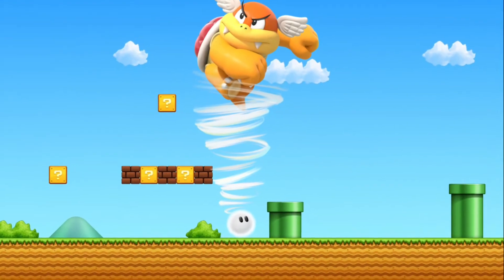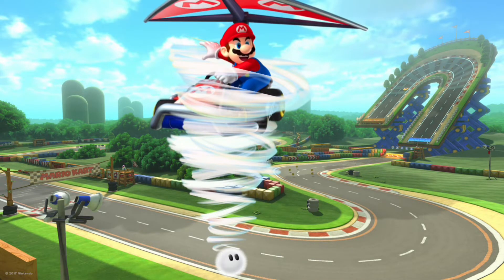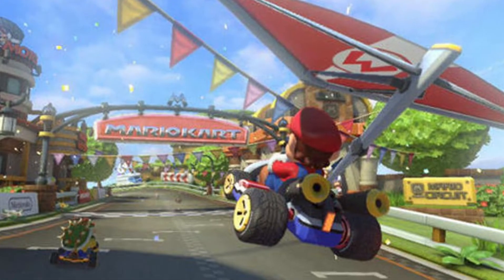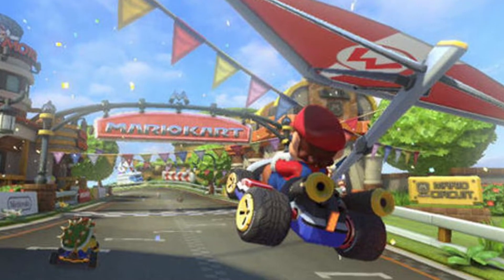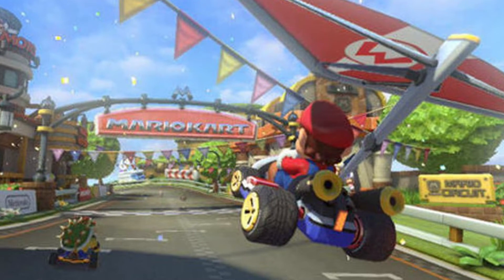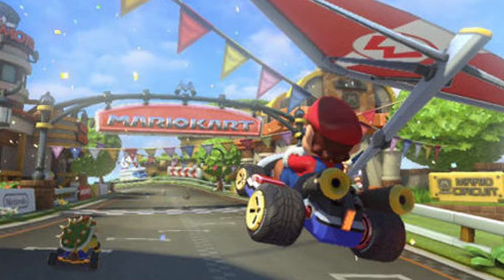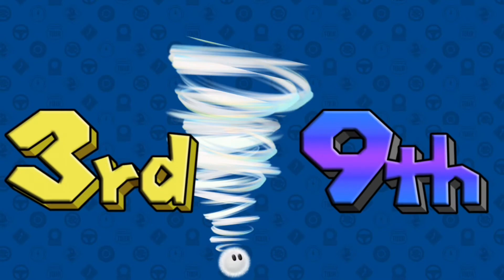The 7th item on the list is the twister. When players use this item, they will be twirled into the air, which causes the glider to open. The twister gives you a speed boost as well. You will go faster than those on the ground, and you will be able to fly over your opponents and dodge anything that was coming your way, like a red shell or fire flower. Players in 3rd to 9th place could obtain this item.